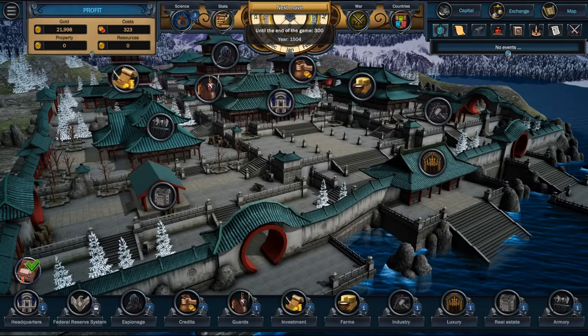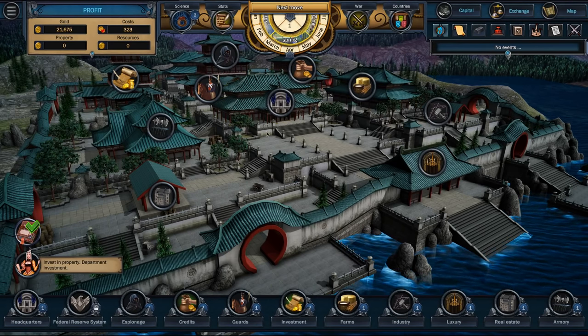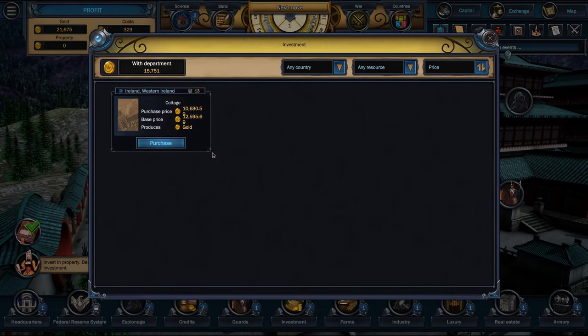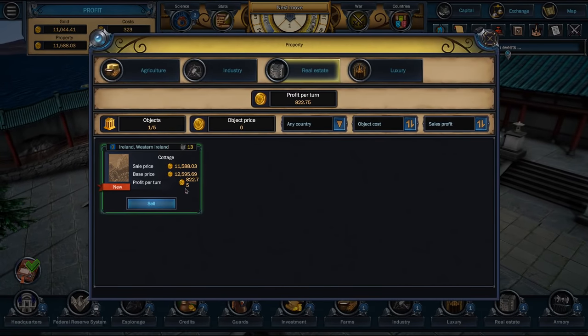Nothing really happens in the first turn, so let's go ahead and pass. We've got 21 grand left still. Next turn, now things will start turning — it's now spring, the trees have leaves on them. We want to go invest in some property. In this region of Ireland we have a cottage for sale — very expensive, 12 grand — but we can buy it for 10 grand. Basically it gives us taxes. It's expensive but we'll buy it. We now have an investment in real estate — our very first investment. It's giving me $822 per turn in taxes. We can see there's industry and agriculture we can pick up later on, and some luxury goods we can buy and sell.